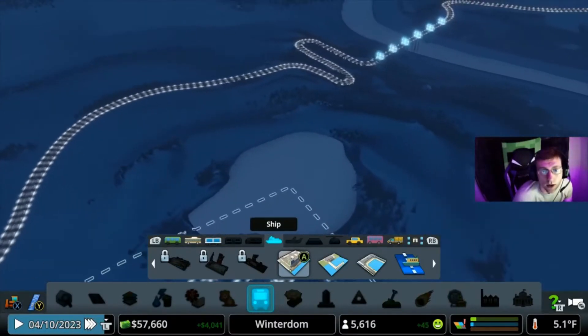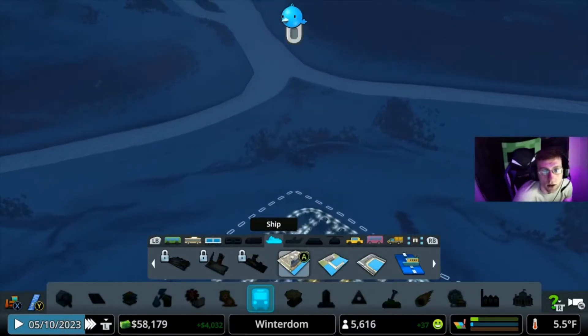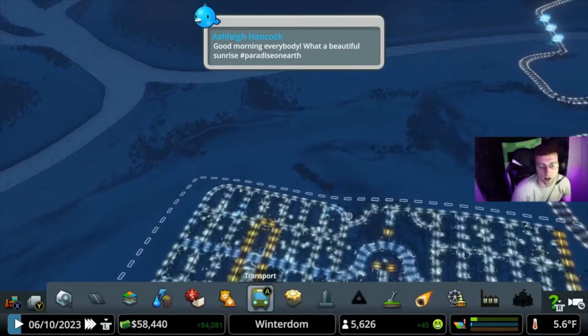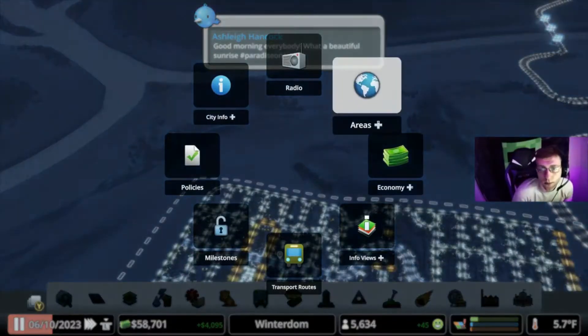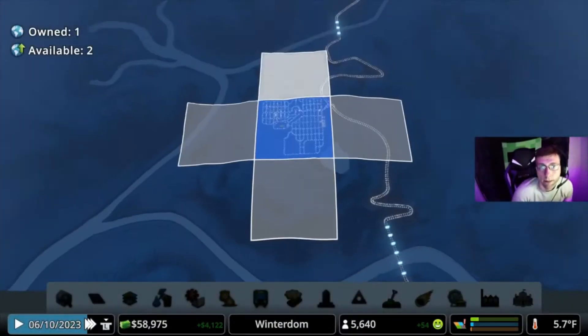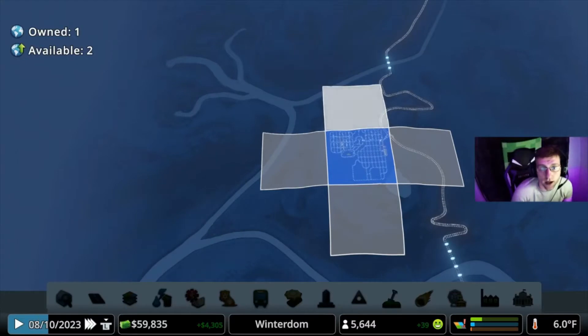The rail line is all the way over there - it doesn't run anywhere nearby, which kind of sucks. Oh, there's a rail line - let's see if I can reach that with the purchase of an area. Oh no, I can't reach it there, but I can reach it over there. That's where I can reach it, and that tributary would be really nice to have.